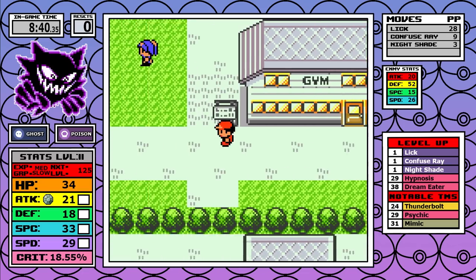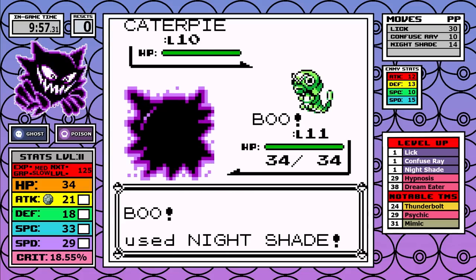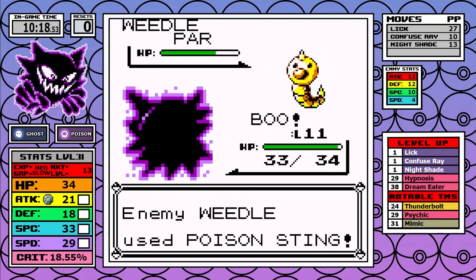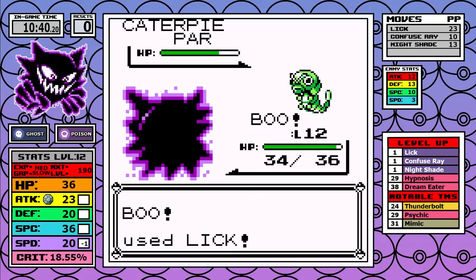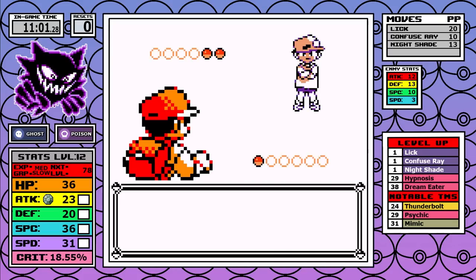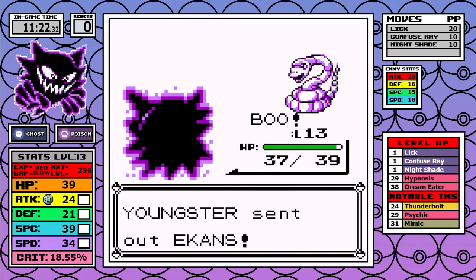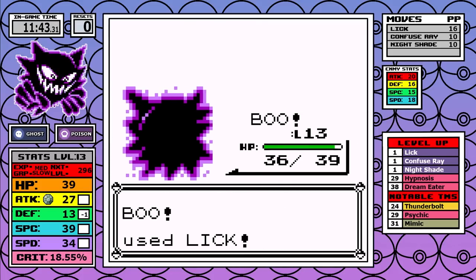After healing up, this next part isn't that bad. You do need to use Lick a little bit, like I do on this first bug catcher, and after that you'll be close to just being able to spam Nightshade. Nightshade is always better in all situations at this stage, but the gap between the two moves is about as low as it's going to get, considering Nightshade only does 12 damage here. Lick in most cases will be a 4 or 5 shot.